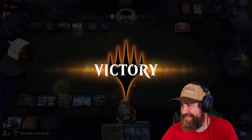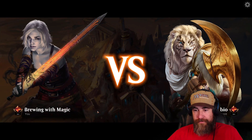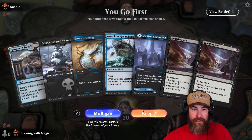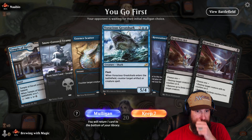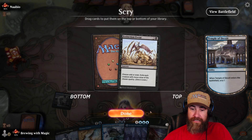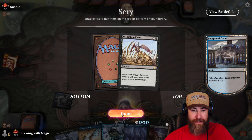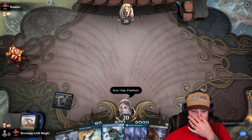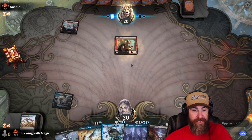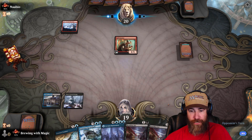Game three — we go first with three lands, two Heartless Act, a Seagate, and an Essence Scatter. Yeah, this is good. We'll lead with the Temple — it's an Extinction Event. I might need it even though I want land. Let's go ahead and put the black source out. Pass the turn back.